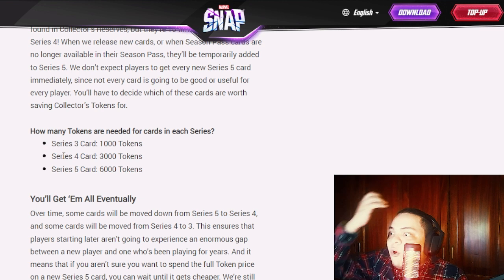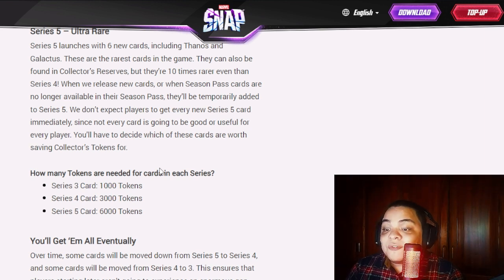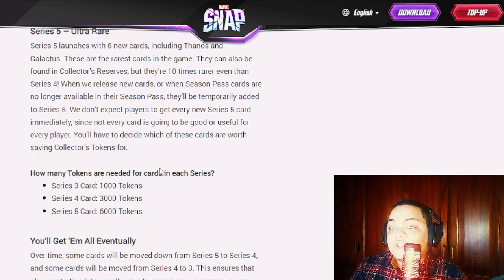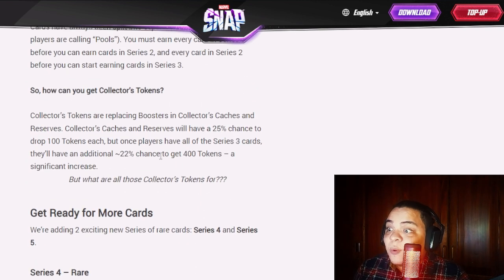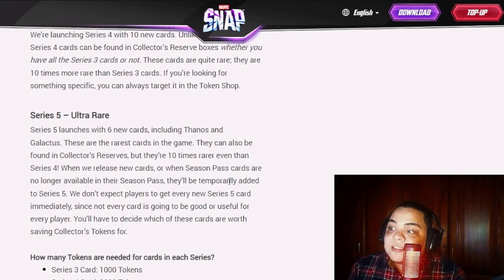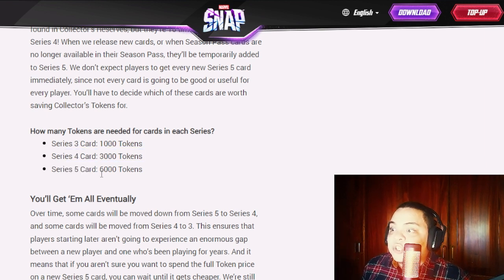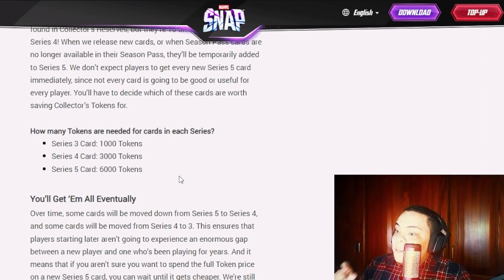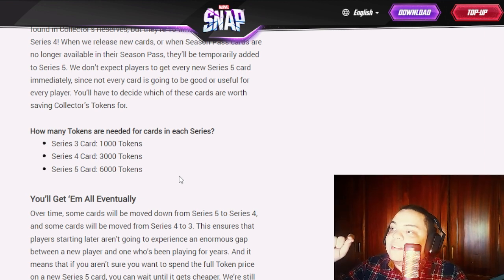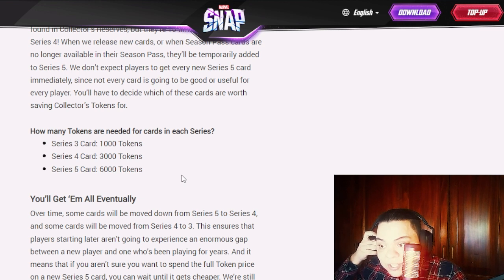For advanced players who finish Series 3, all remaining cards in boxes and the token shop will be Series 4 and 5, so you could get them really fast. The concern is for players just starting out at 1,000 collection level — it is really hard to target a Series 5 card. Maybe I'm wrong, but that's my understanding from what they've shared.